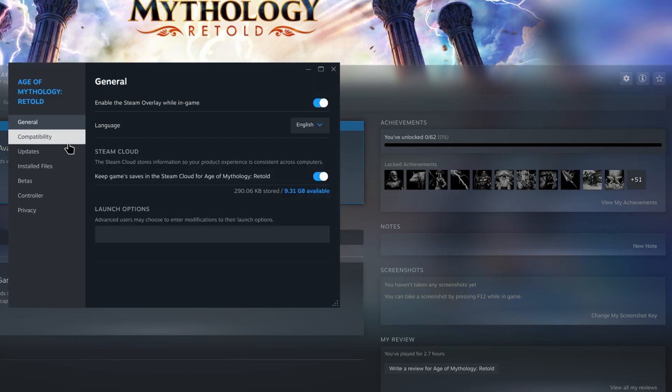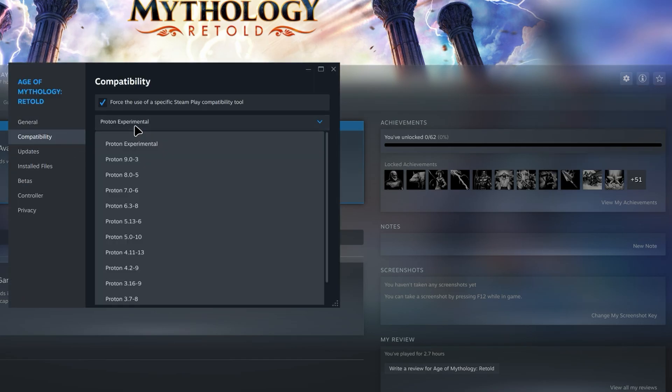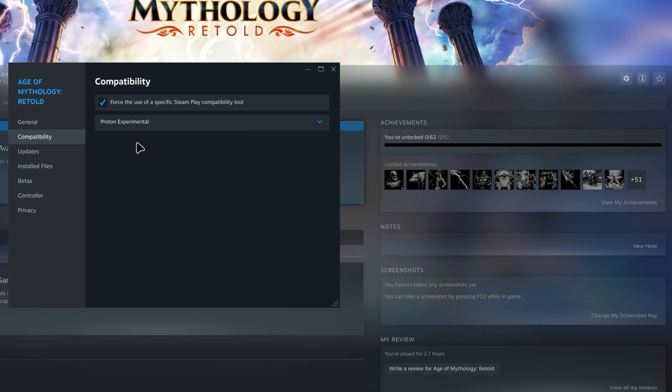When it comes to running the games in Linux, on Steam I use ProtonExperimental for all games, while in Lutris I use ProtonGE, the latest version.